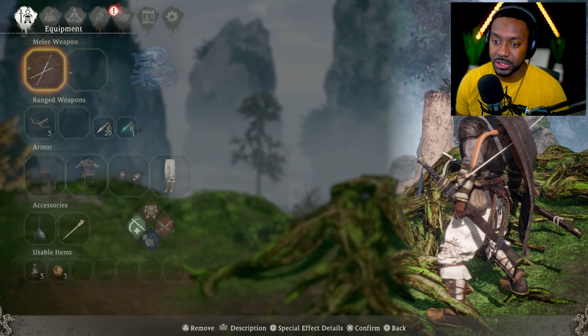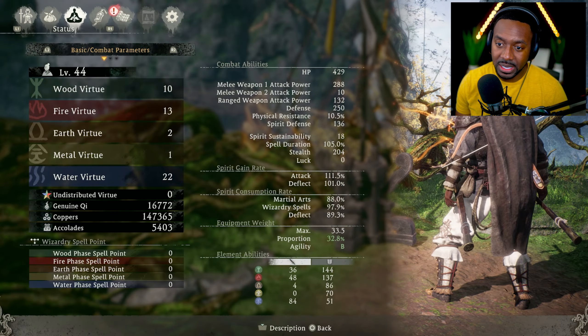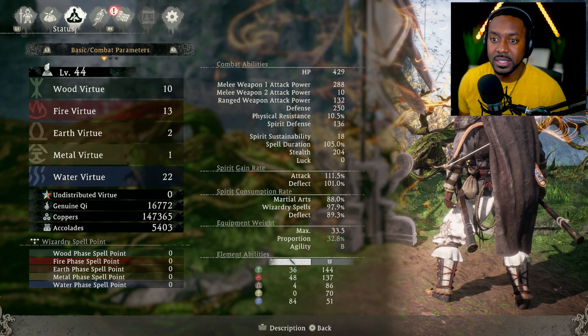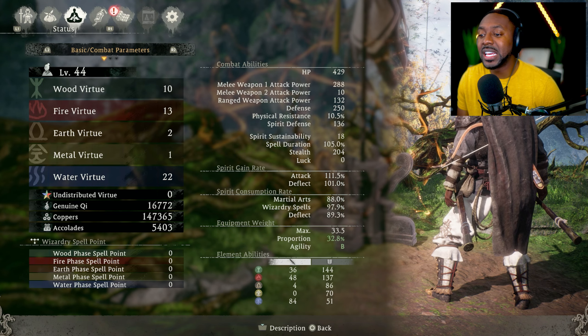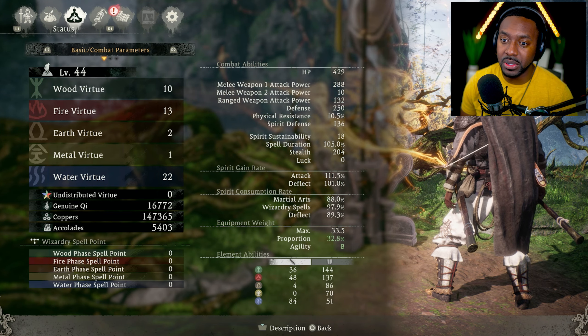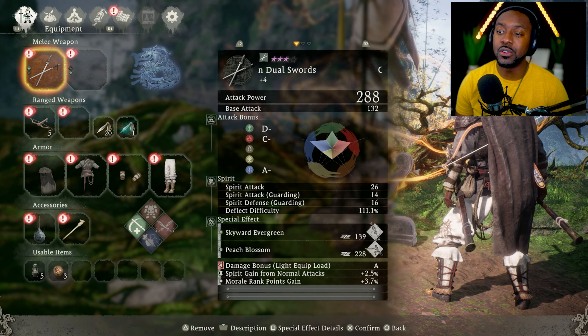I have 22 points in Water, 13 in Fire, and 10 in Wood, and I've gotten through a good amount of the game with no problem because the damage output is great. Every time you level up, you get three points to your defense automatically, so don't worry if you're not putting a lot into Earth — you're still gaining defense with every level. That's how you read your weapon.